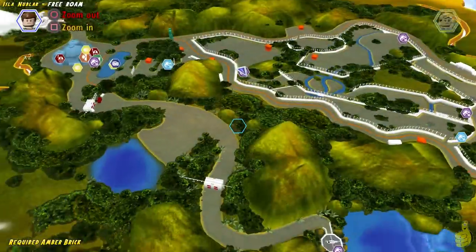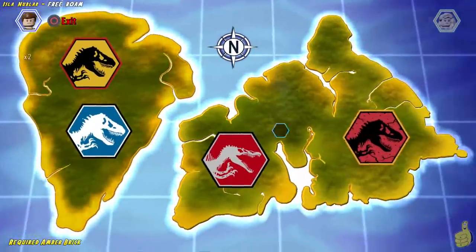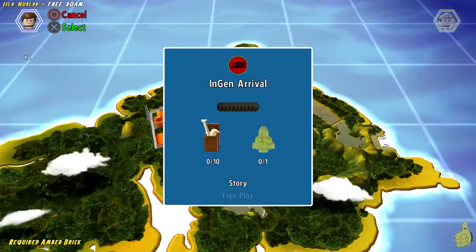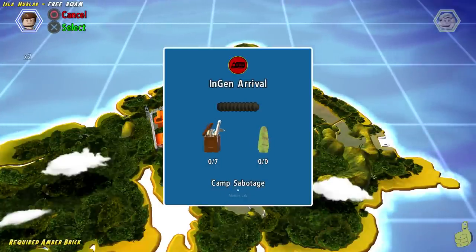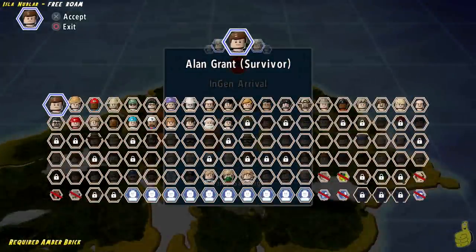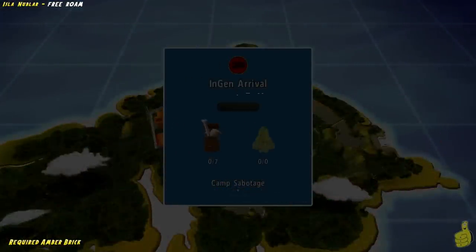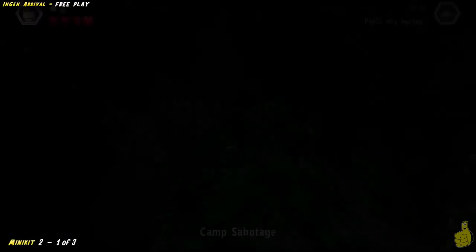Now that we are officially all caught up and ready to roll out, we're gonna go ahead and hit up our map, go over to the far right and select InGen Arrival. We're gonna make sure that we select Free Play and start at the beginning of the level because we're not just pilfering an Amber Brick — we're actually going to play the level.